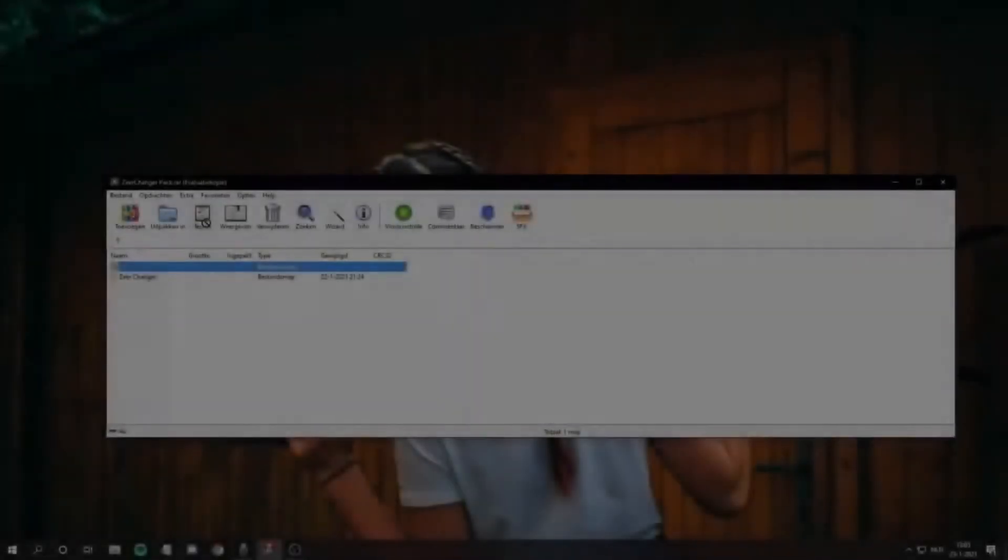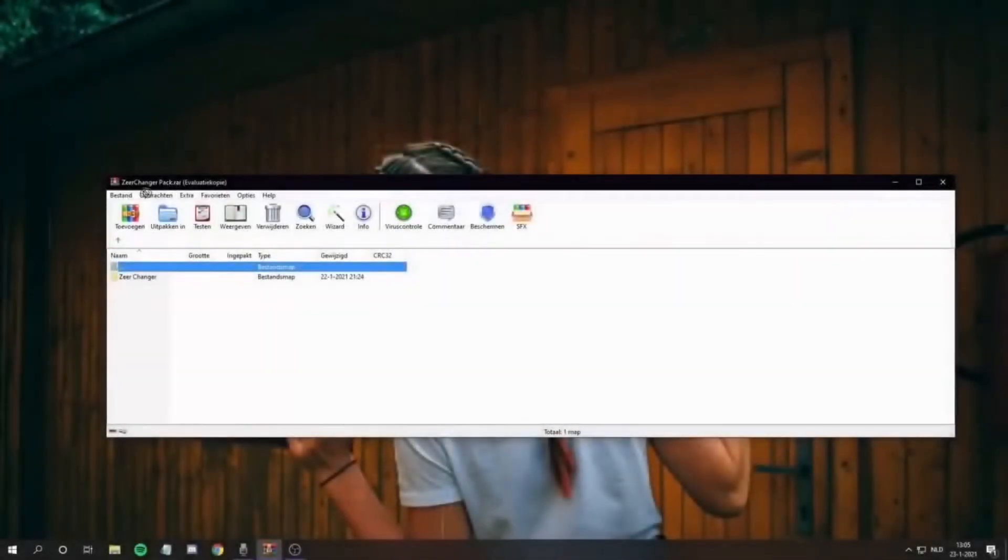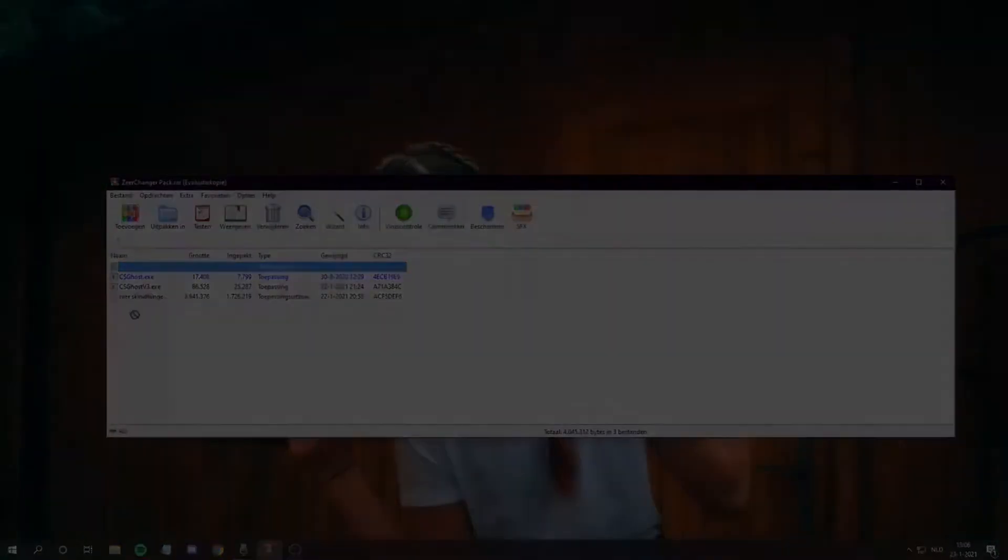The first thing we are going to do is download the WinRAR file. Inside the pack you will find the skin changer. If you open it you will find two injectors — it doesn't matter which one you use, just pick one. You will also find a DLL, and we are going to use the DLL to inject into CS:GO.